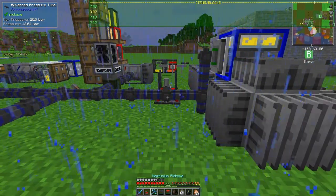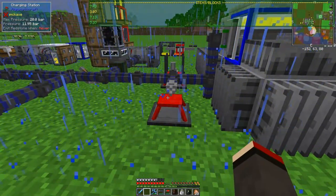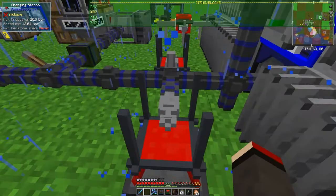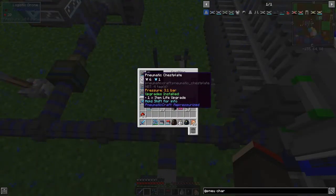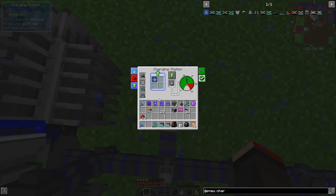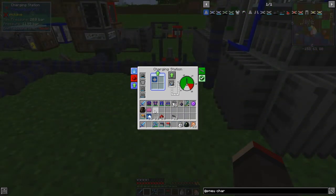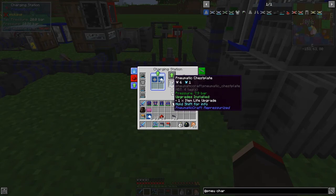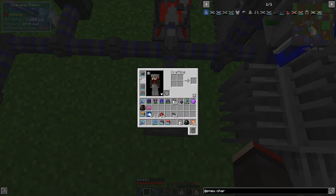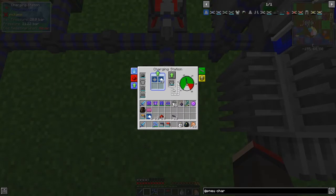I've got the charging station here. Let's put that down and also install the dispenser upgrade, then stand on it. It's probably better in this case to put the chestplate straight into here to make it charge up fast. I haven't got speed upgrades in it — I should go make some. I'm back with 16 speed upgrades — shift-click those in there. Now you can see the speed difference. Let's stand on here — all our armor should charge up really fast. 10 bar, 10 bar, and 10 bar.